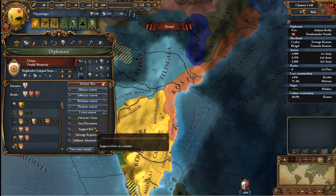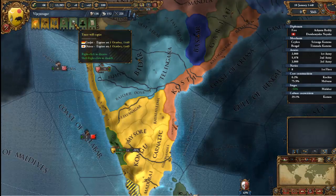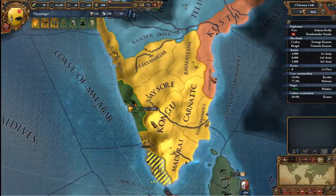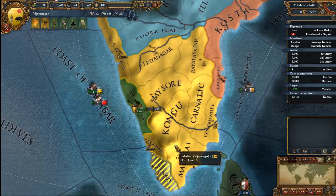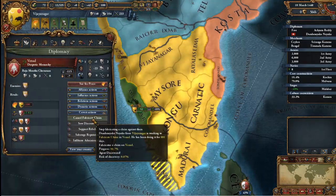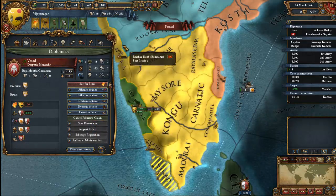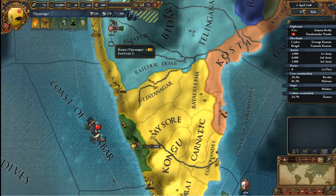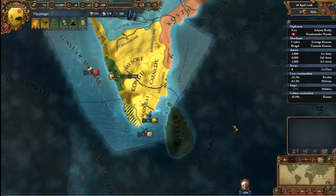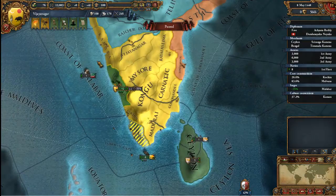Alright, Orissa — how long do I have? About another year. Let me just go ahead and work on this place first. Vinad, are you almost — he's still trying, like 'please, just take my money, I don't have a lot but I will give it — please!' No. You will be mine.